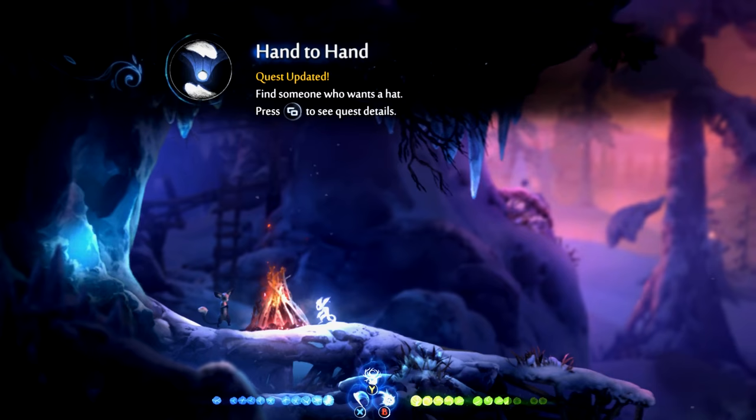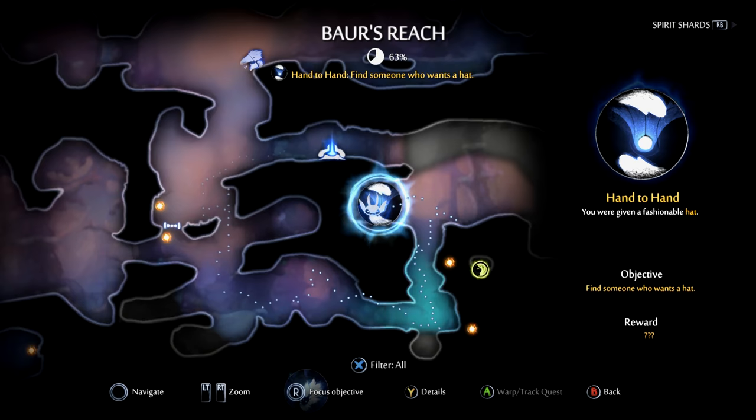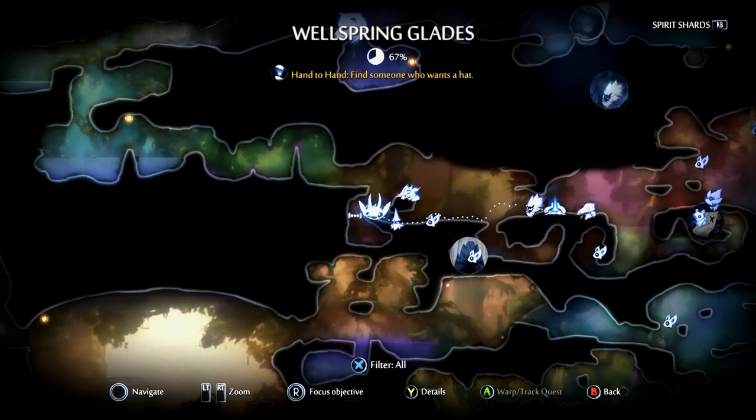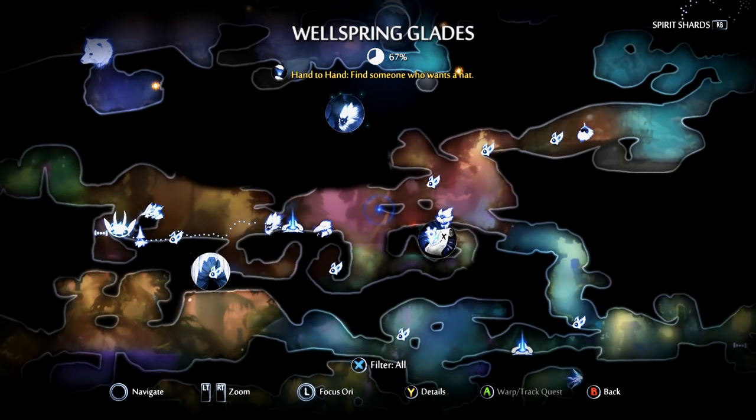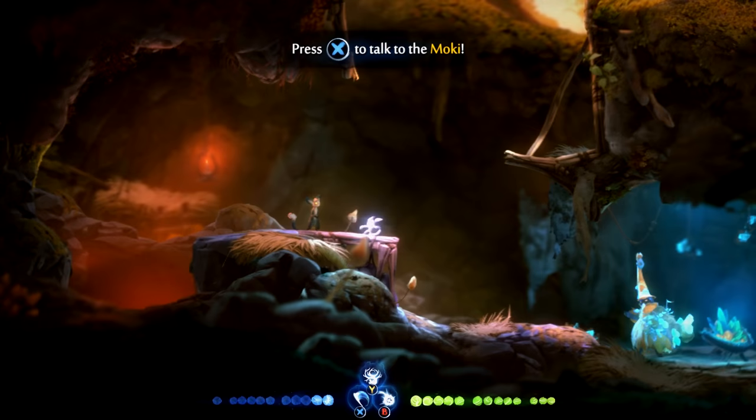You probably know where the hat goes if you've spoken to everyone, but you need to go back to the Wellspring Glades to turn that in. Here is where he will be on the map — on the left side of the Wellspring Glades inside the little cave. Talk to this dude at the end and he will take the hat from you and in turn give you a lamp.